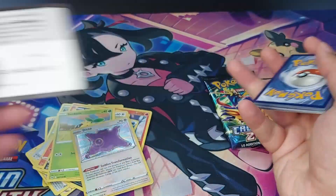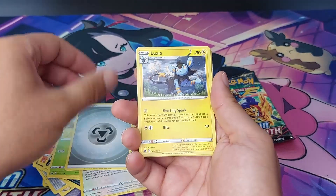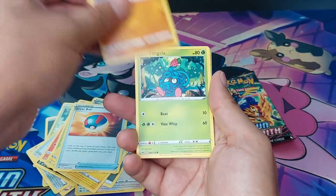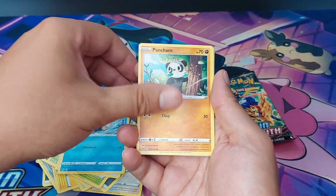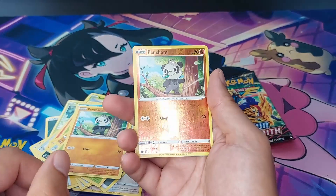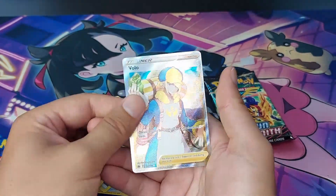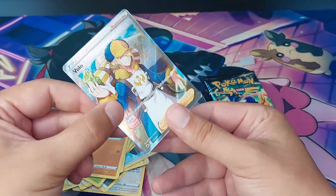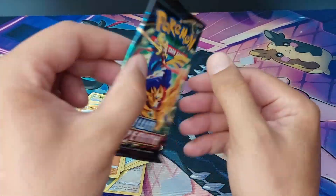Third pack — four to the front. Metal Energy, Luxio, Trekking Shoes, Great Ball, Boltund, Tangela, Ponyta, Snorunt, Pancham, reverse holo Pancham, and a Volo Trainer full art — nice, nice, nice! There we go, sleeved it up.